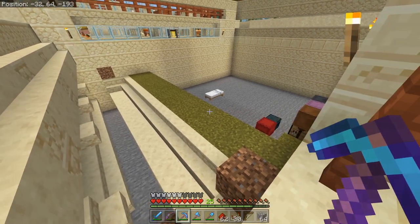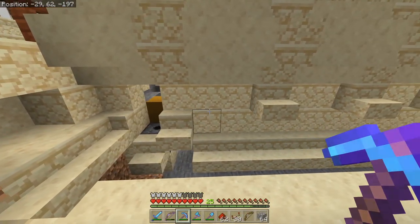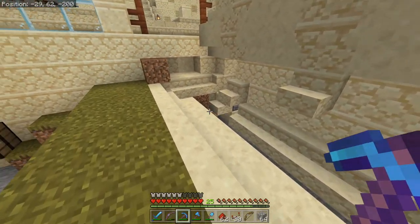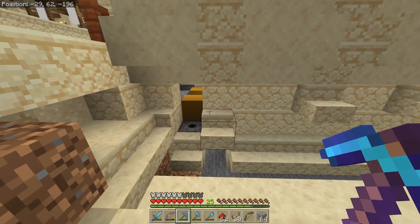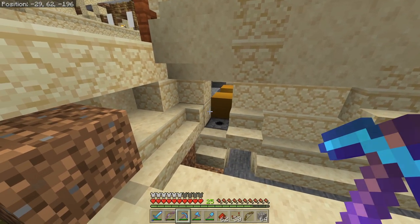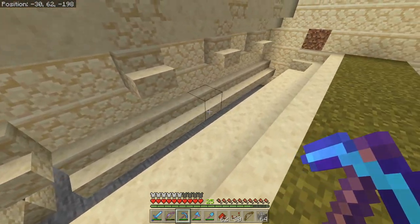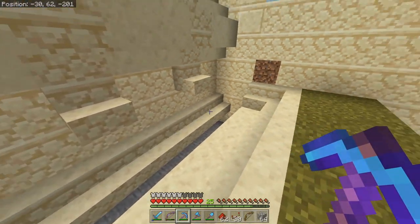We had all this cleared out last time, so now we're starting to put in a nice little area for our beehives. The beehives are going to go right above the dispensers, and there'll be some water sources coming this direction to channel everything towards the middle. Underneath we'll put some minecarts so we can gather those items up and collect them off the stairs in case they get stuck.